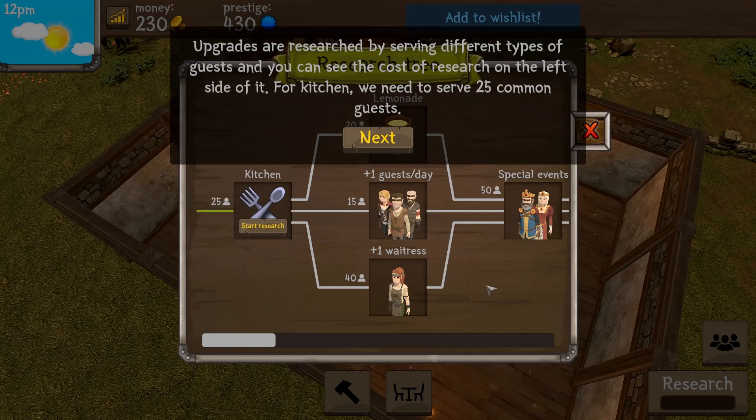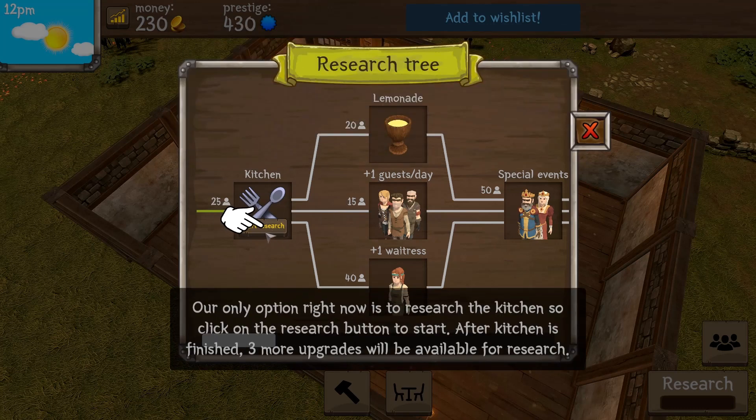Upgrades are researched by serving different types of guests. For the kitchen we need to serve 25 common guests. We've got a kitchen right here we can research, plus special events. The research tree's only option right now is to research the kitchen — we can't get to the others yet. So we are going to research this.